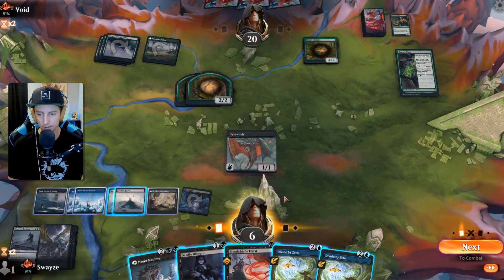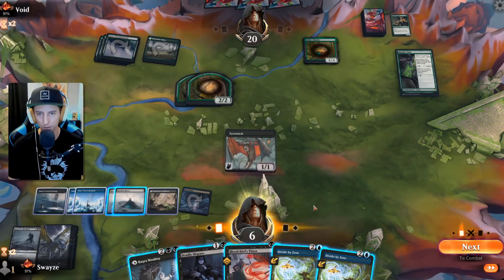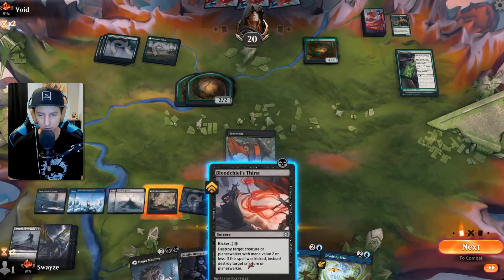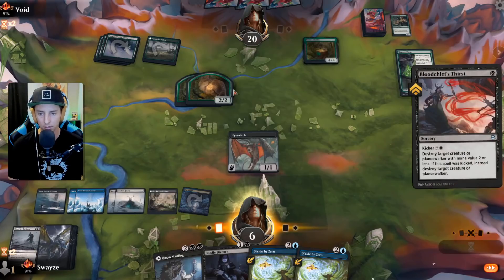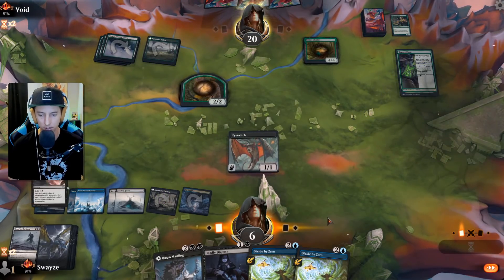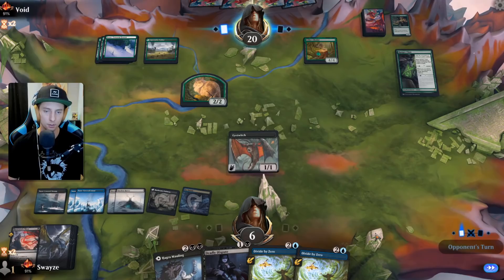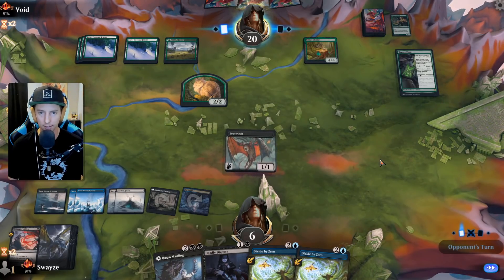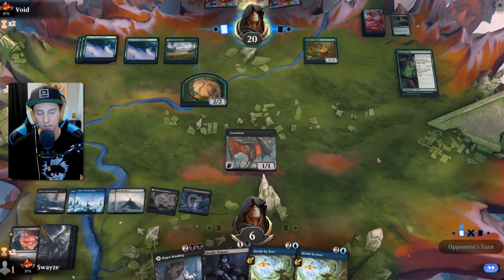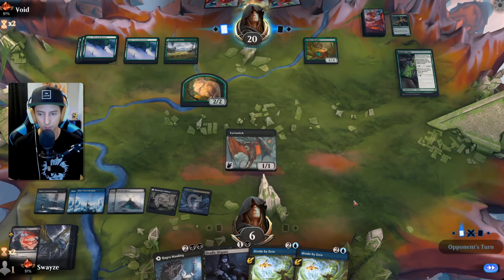Couple of Divide by Zeros is decent. Making them replay the Ranger Class seems pretty tempting — actually let's wait one more turn so they can't activate Asika's Chariot. Then we'll pass the turn and when they go to attack, prior to combat we'll bounce the Ranger Class, making them replay it and lose value. I honestly can't believe we're coming back after having to mulligan that many times, but here we are making a final stand.